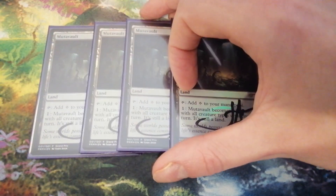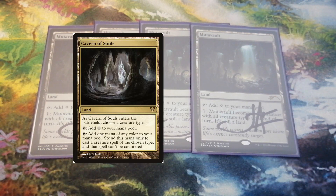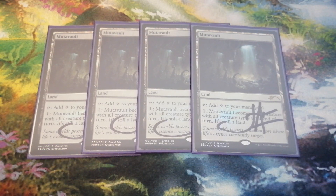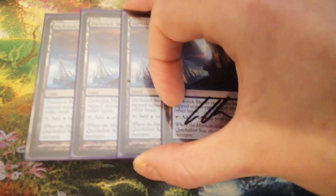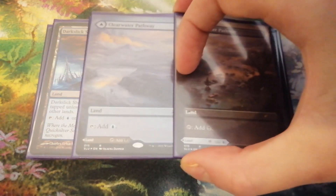Now that we have talked about all the Faeries and Sheoldred, it's time to move to the mana base, another really integral part of the deck. I've tried different constellations, but since Mutavault doesn't generate colored mana, the options were very limited. Brazen Borrower, Rankle, and some sideboard cards require multiple mana of the same color, which unfortunately doesn't allow us to play something like Cavern of Souls or Field of Ruin. Instead, building the mana base around lands that provide both colors of mana at the same time has proven to be a good idea. I ended up playing 4 Watery Grave, 4 Underground River, 4 Darkslick Shores, and additionally 2 Clearwater Pathway slash Markwater Pathway.